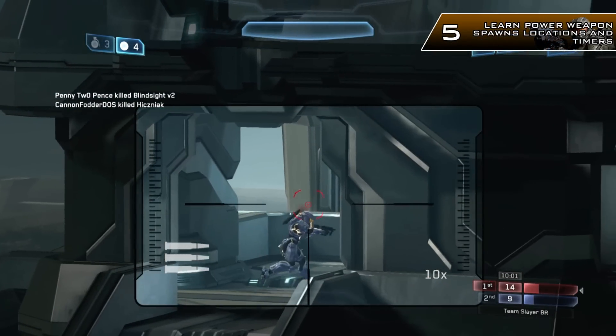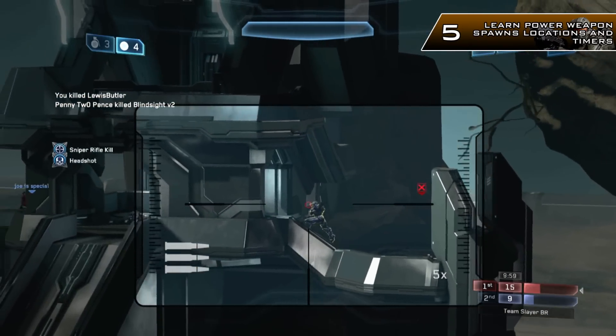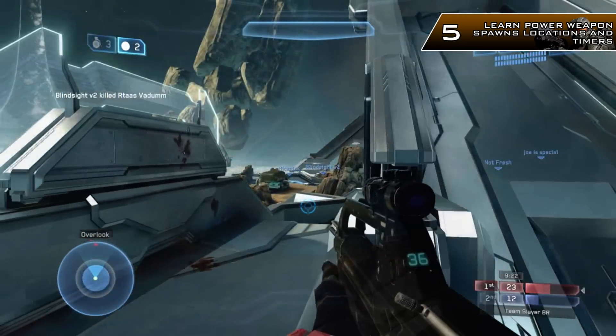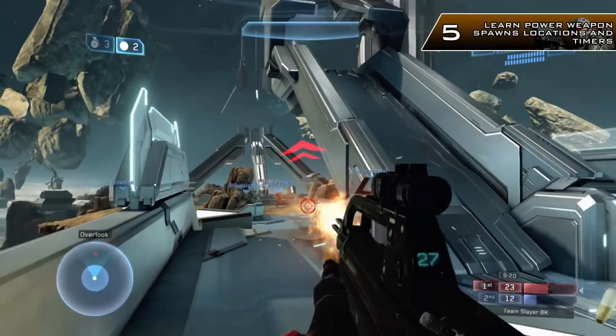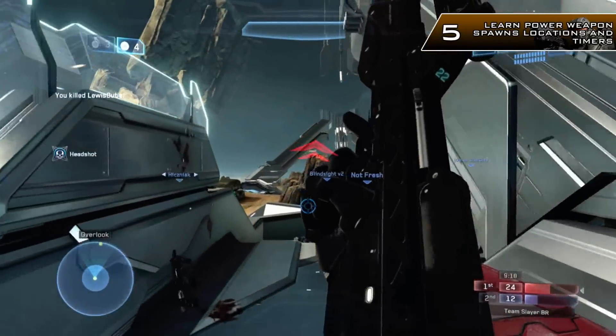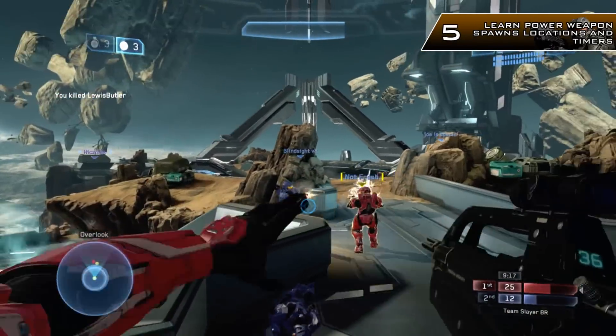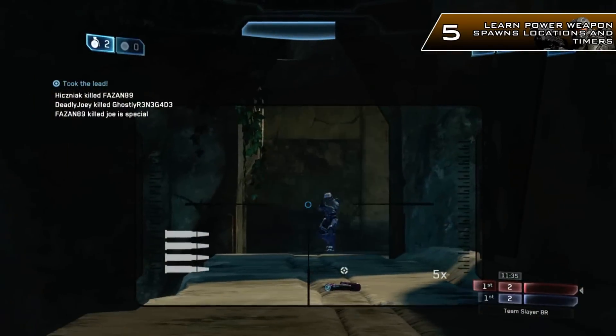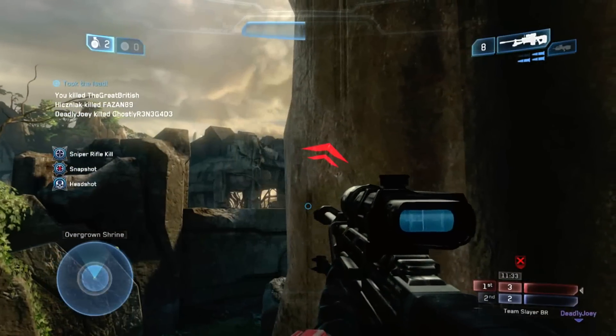Tip number 5: learn the power weapon spawn locations and the timers. It's very important to get the power weapons on the map if you're given one, and try to control the enemy ones. Because unlike other games where you can camp, this is one game where you're not able to do that — power weapons can easily flush you out and take you out before you've even realised what has happened.